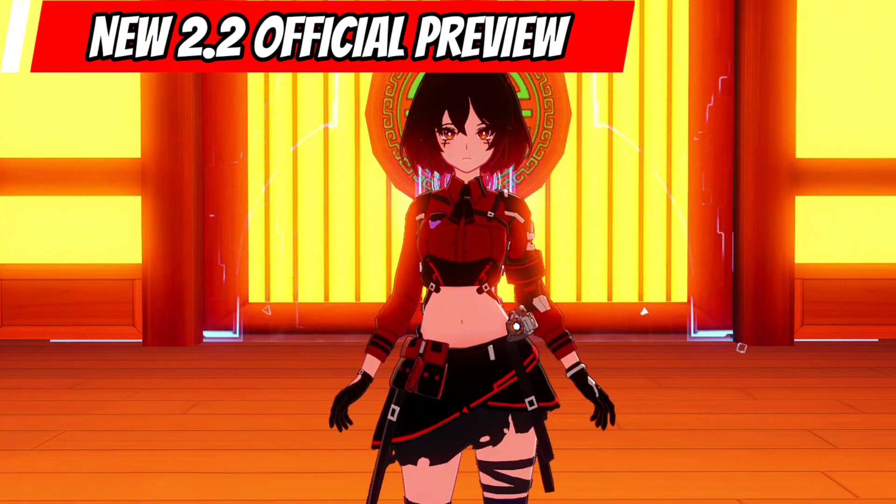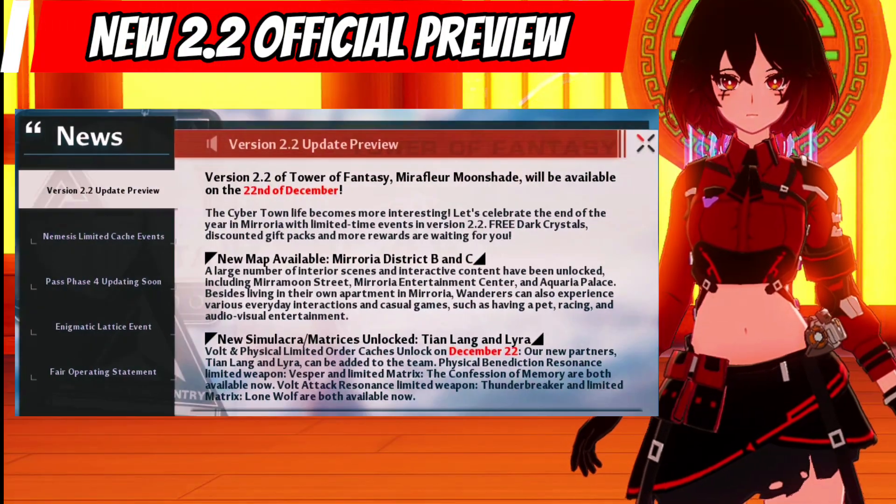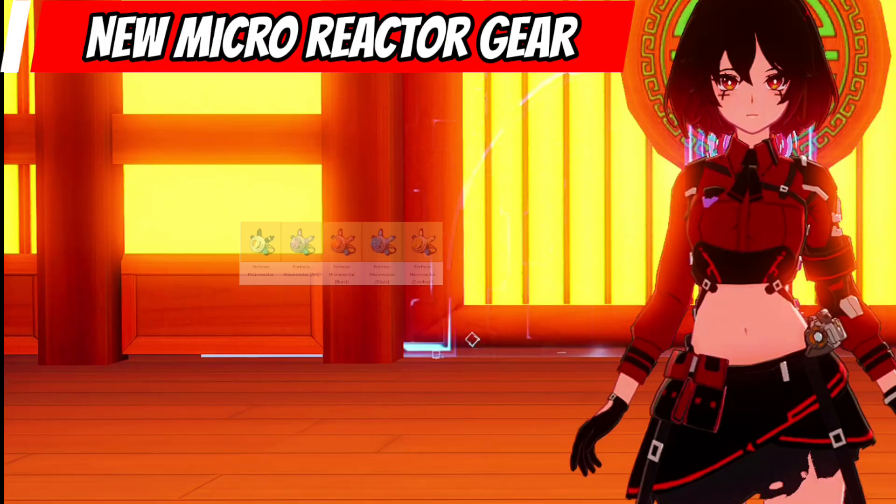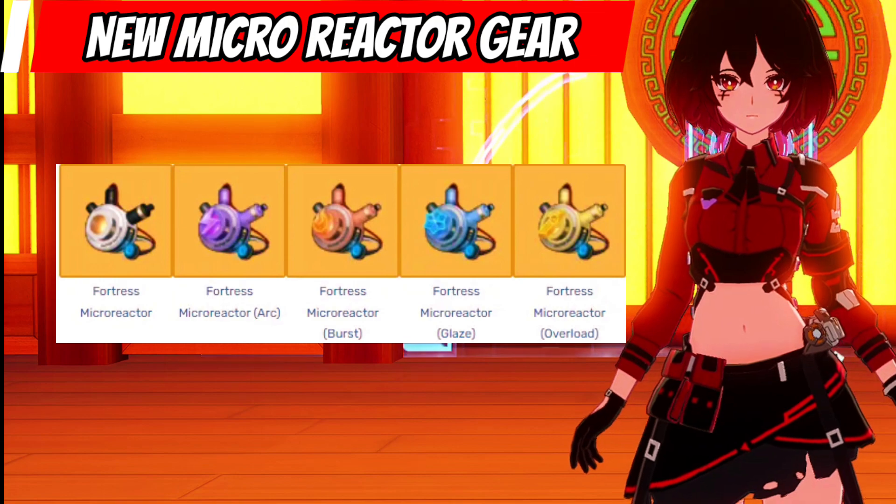Hey there. Tower of Fantasy just announced the preview for upcoming version 2.2. We will have a new gear which is the micro reactor. Here is how we can get them.